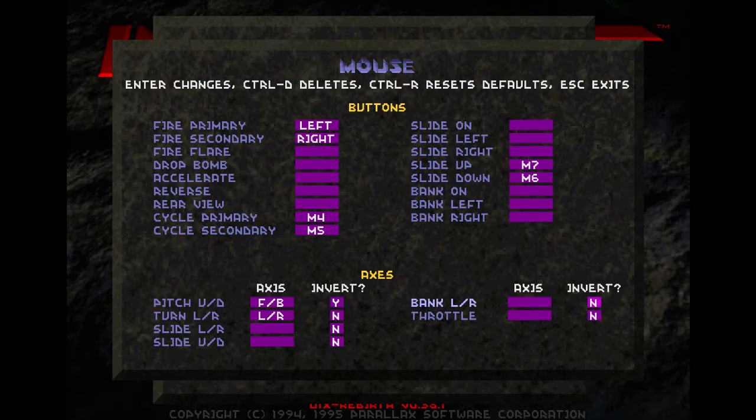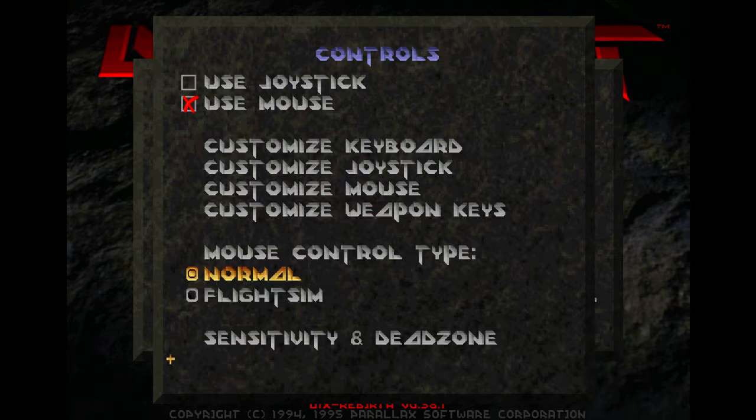You're probably also going to want to consider inverting the pitch axis. Inverting it will make it so that moving the mouse up will result in the ship turning up, and moving the mouse down towards you will result in the ship turning down. This is how it is in most first-person shooters nowadays, so most people will probably be used to having it in that setting.